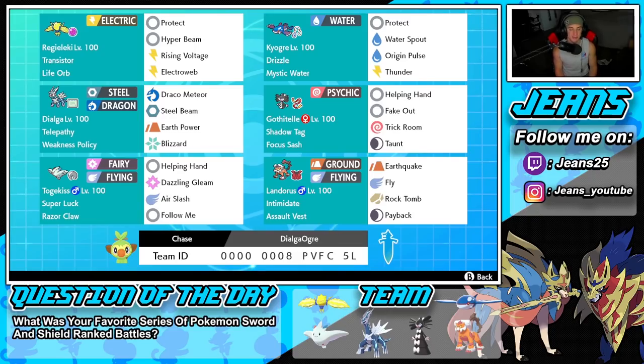Final Pokemon on the squad is Landorus with Intimidate and the Soul Dew — can't go wrong with it. We've got Earthquake, Rock Tomb, Fly, and Payback. I'd rather have Protect over Payback, but it still works as a coverage move. The team code is at the bottom of the screen. Let's hop on the rated doubles ladder and look for some wins with this Dialga, Kyogre, and Togekiss Series 12 team.